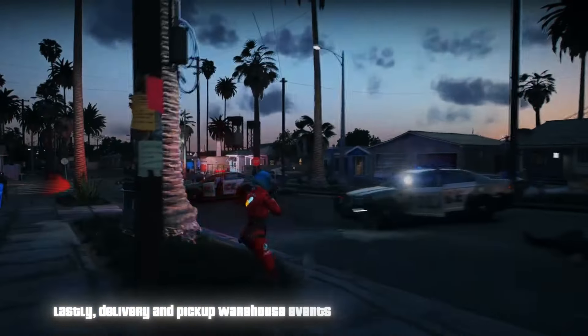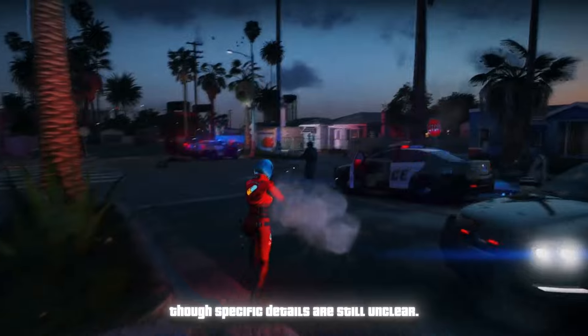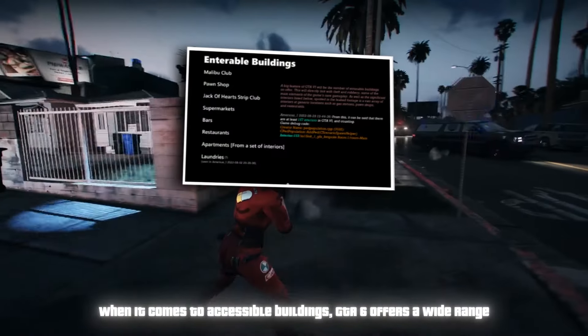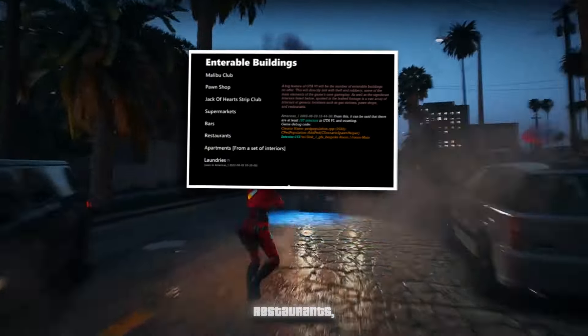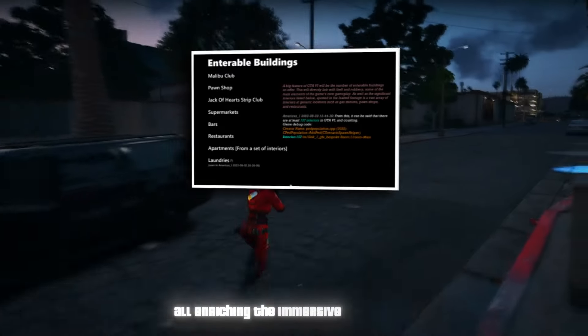Delivery and pickup warehouse events are mentioned for Port Gellhorn, though specific details are still unclear. GTA 6 offers a wide range of accessible buildings, including the Malibu Club, a pawn shop, Jack of Hearts Club, supermarkets, bars, restaurants, apartments, and laundromats — all enriching the immersive experience.